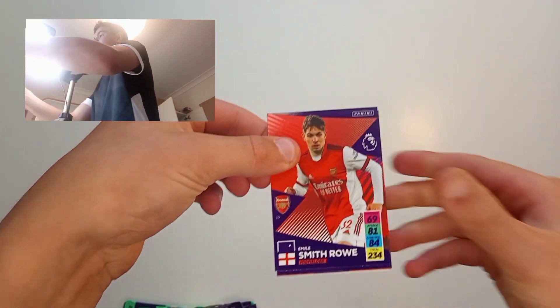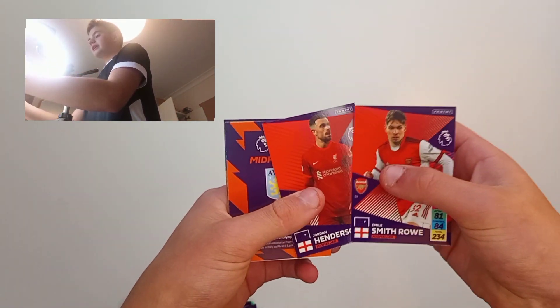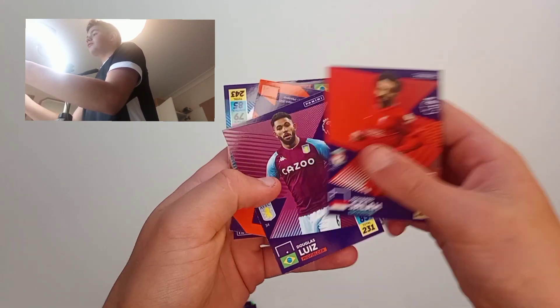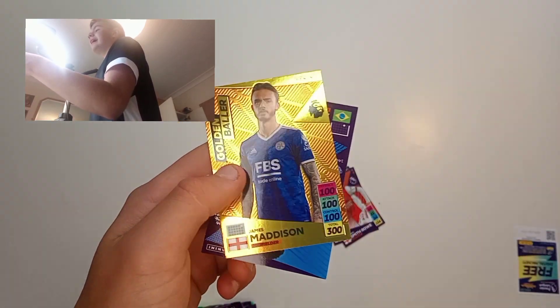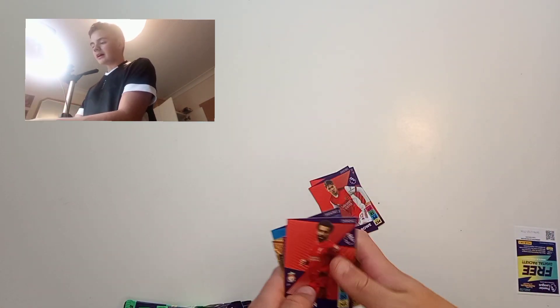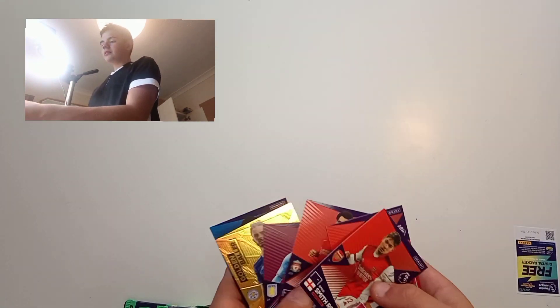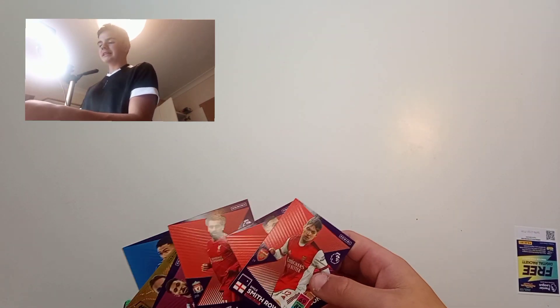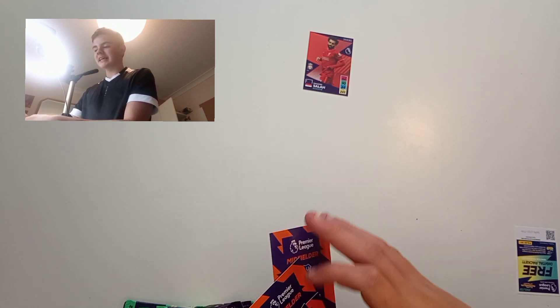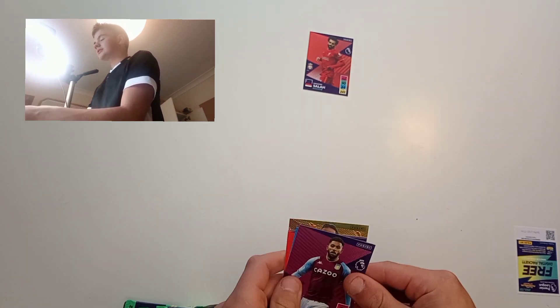We start off with a Smith Rowe — that's a good option — and a Jordan Henderson, decent. We've got a golden baller! We've got a golden baller: Salah! And another golden baller of James Maddison, a swap card unfortunately, but still — what a god pull. This is tricky. We've got a golden baller but we've got Salah as well. We've got to go Salah, so we'll put him on the right wing. We can't put James Maddison in as he's nowhere near as good as Salah, but still a great card to start us off.